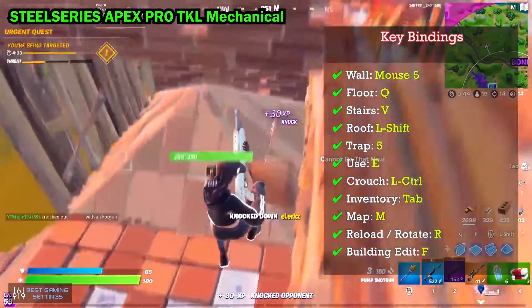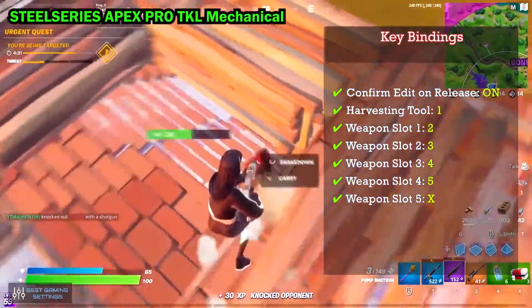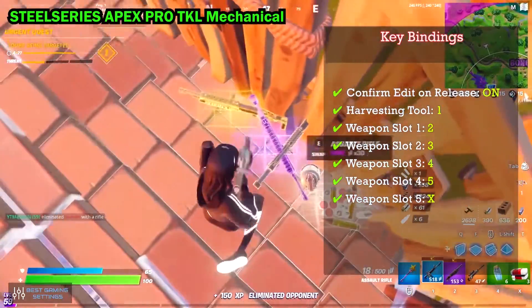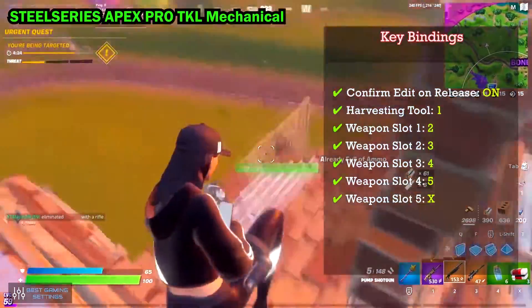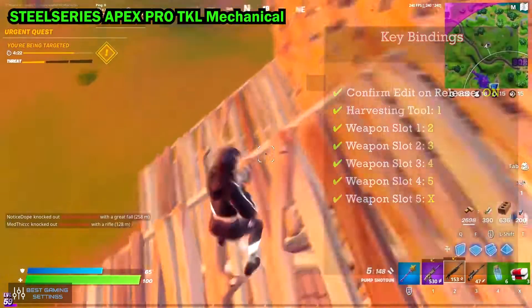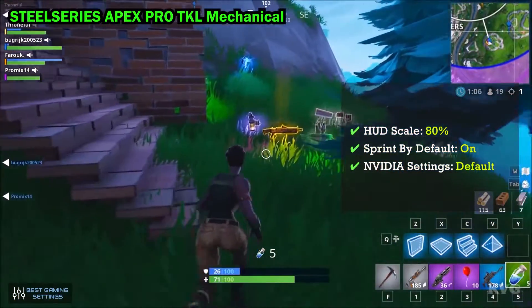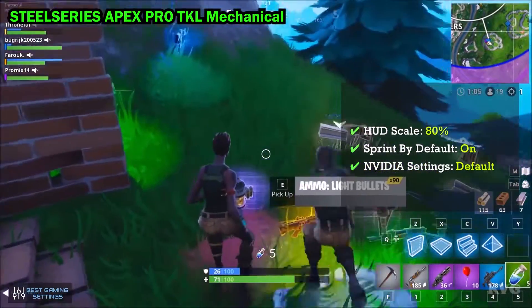Building Edit — F. Confirm Edit On Release — On. Harvesting Tool — 1. Weapon Slot 1 — 2. Weapon Slot 2 — 3. Weapon Slot 3 — 4. Weapon Slot 4 — C. Weapon Slot 5 — X. Other settings: HUD Scale — 80%. Sprint By Default — On. NVIDIA Settings — Default.